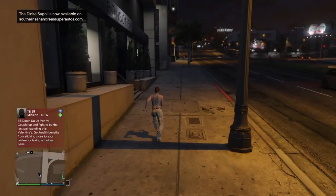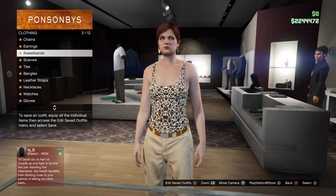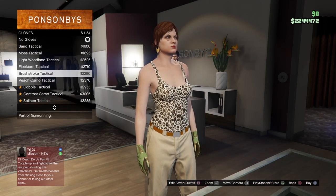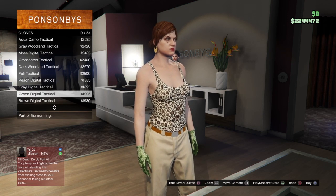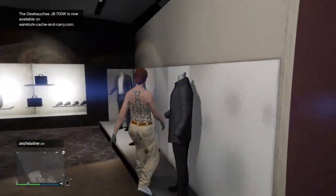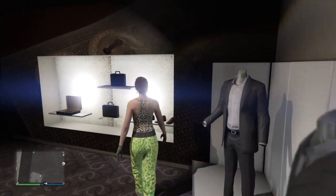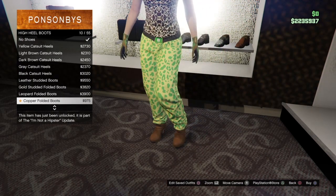From here you're just going to run to the nearest clothing store when you spawn in on the girl. Then you want to go straight to the gloves — it doesn't matter what order you do it in. Go to the gloves, go to Light Woodland Tactical Gloves and equip that. Then go to sport pants and go to the spotted pants, which is the first one. Click that, then go to shoes, go to high heel boots and put on the ones I'm putting on.